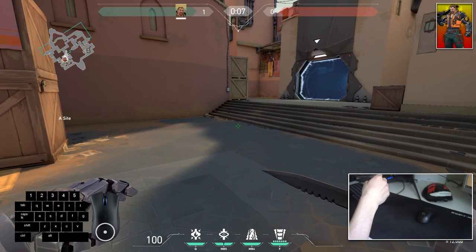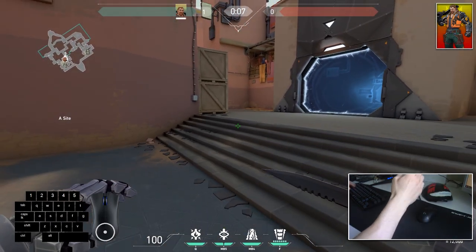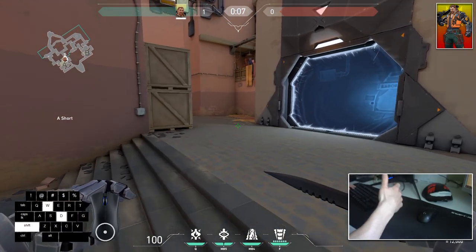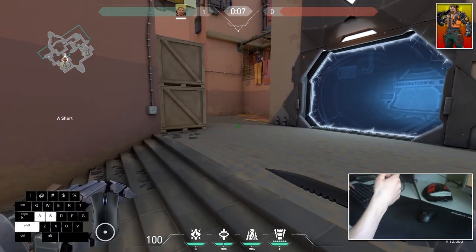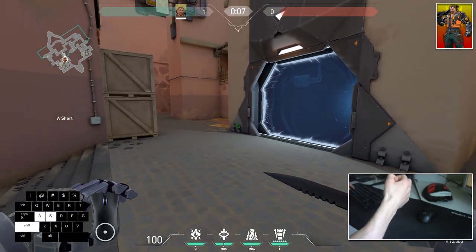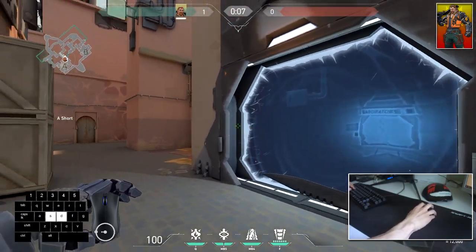Let's kick off this video as always with Breach. We are at Bind. Breach is an entry fragger — in his kit he doesn't have any ability strictly used for defense or attack, so you can always be aggressive with this agent even when you are on the defending side. I'm going to give you one really cool trick you can perform with your friends on Bind at the mid area with the Teleporter.